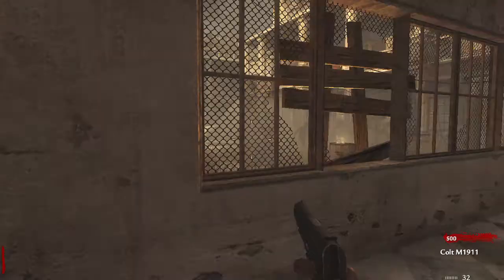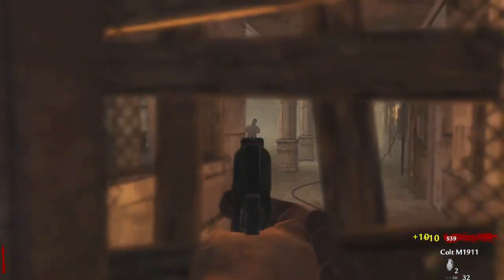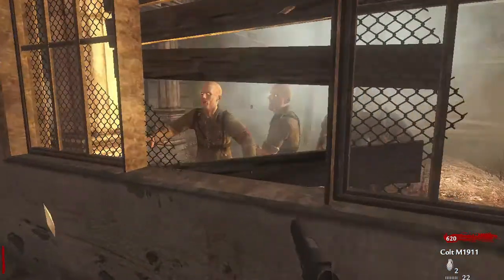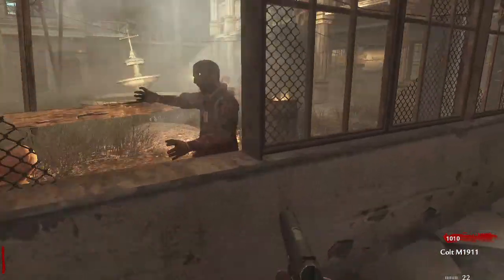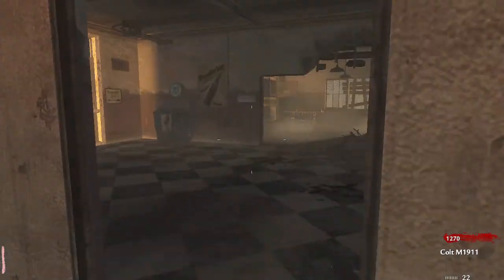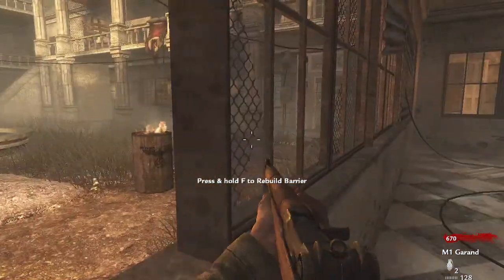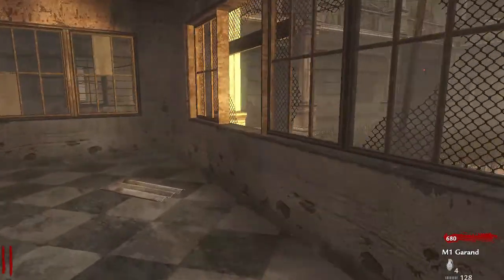This map is obviously Verrückt, the second COD Zombies map. This map is definitely interesting — a lot of people hated it when it first came out. This was the first map to introduce the perk-a-colas: Quick Revive, Juggernog, Speed Cola, and Double Tap. First map to include those original four, also has the power switch, and was the first map to have movable box locations.